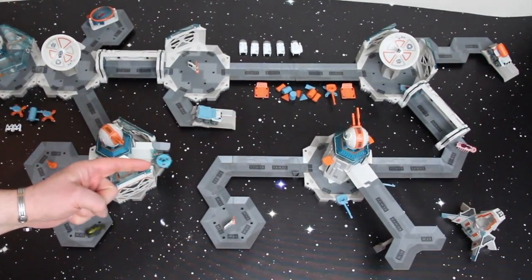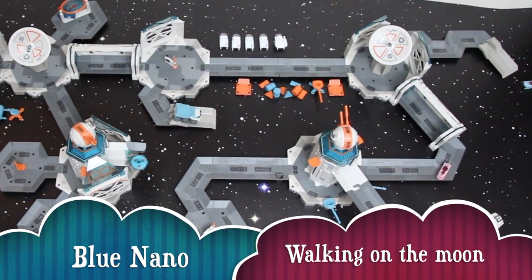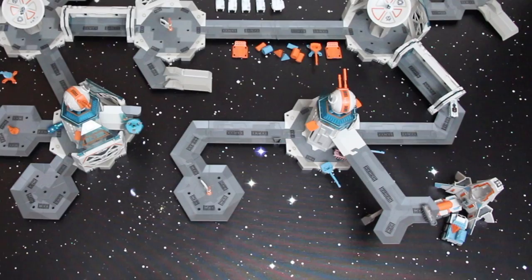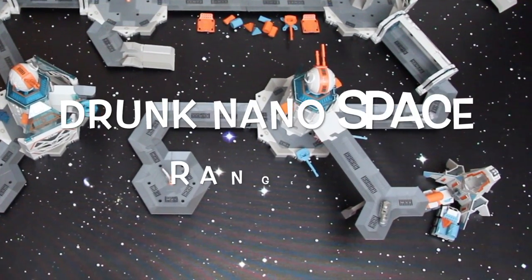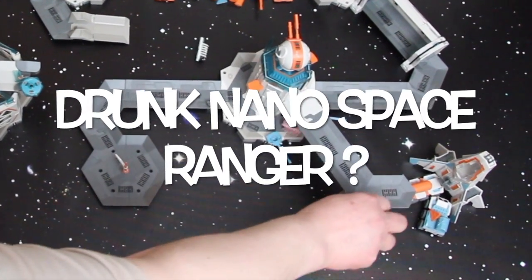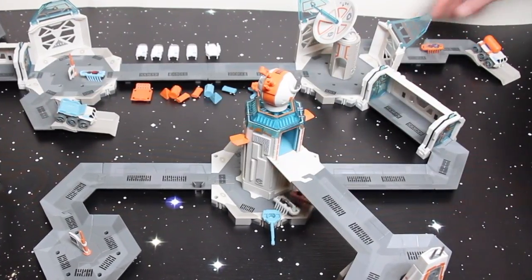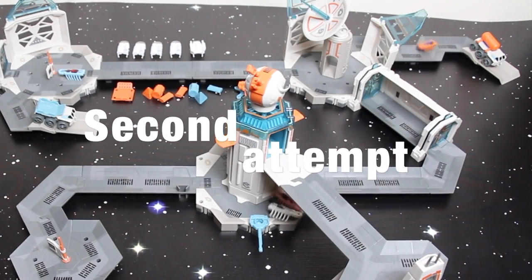The orange guy is already going for his drive — excellent, he's off on a fuel mission. And the blue guy really shouldn't have gone out there — that's a shame. Lift off to supply the ships in orbit. He just rolled over — he's laughing at me. A regular fuel mission going on here for the orange driver.